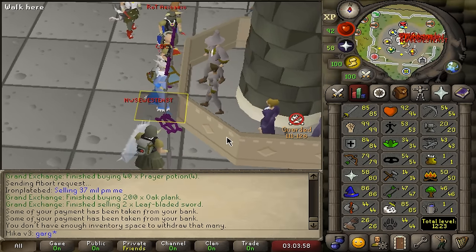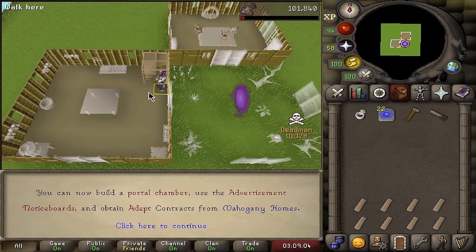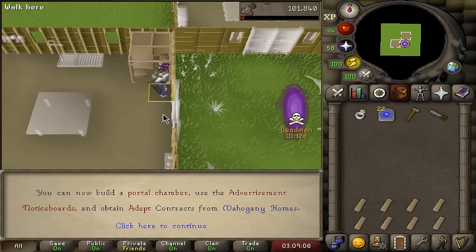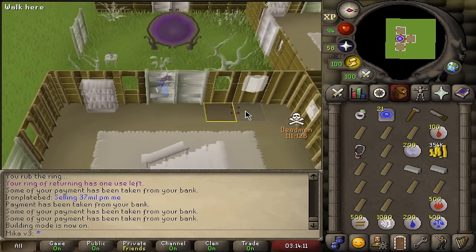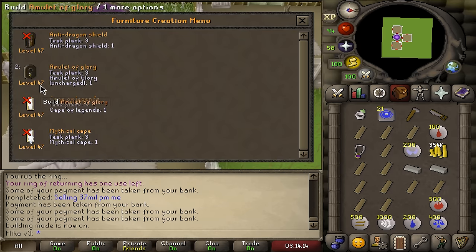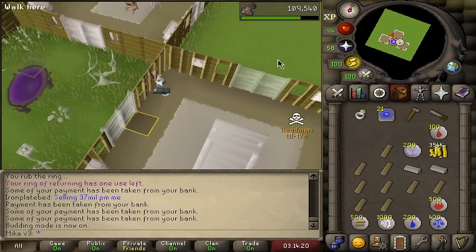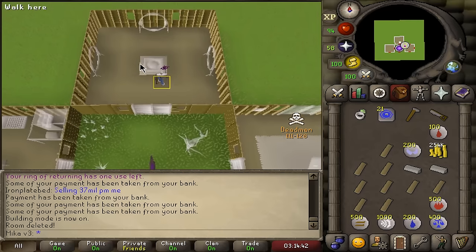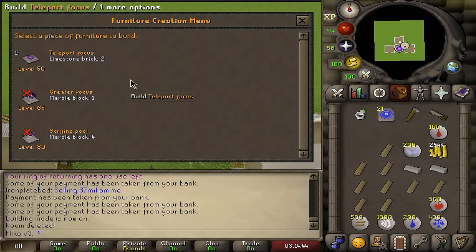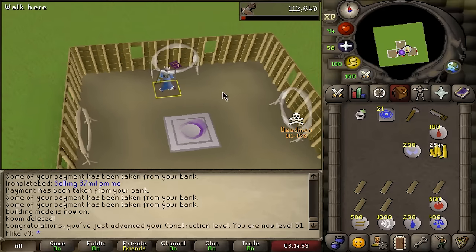First goal is simple — level 50 Construction. We are now officially 50 Construction. We can now make the portal chamber and make the house actually functional. The first thing we're going to do is make a quest hall. I can now build on the guild trophy space with the Amulet of Glory and a few thick planks in my inventory, so I now have infinite glory charges in my house.